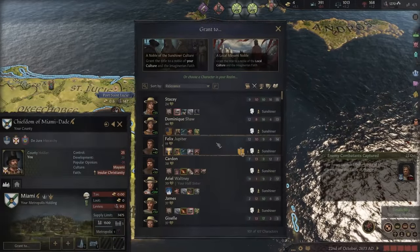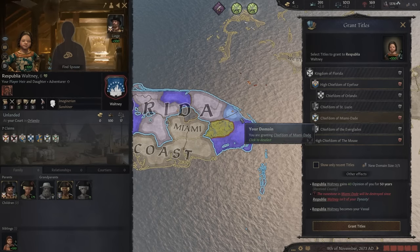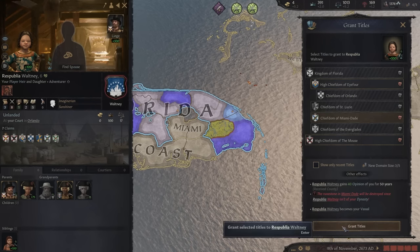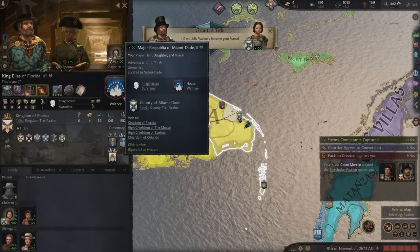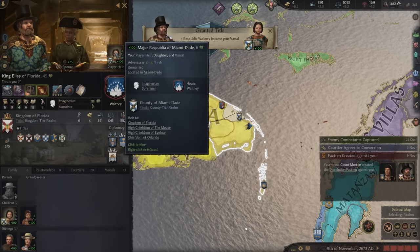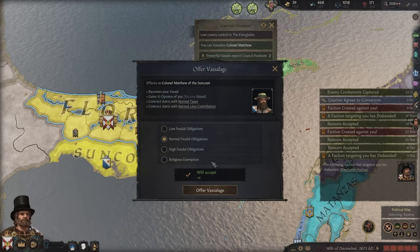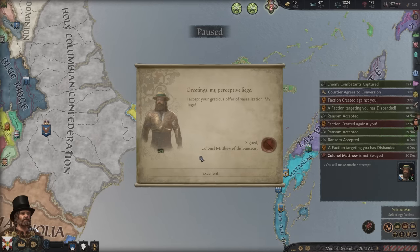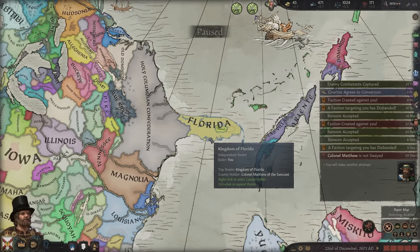I'm going to give Respublia Miami in the hope that she'll actually pick up a different government form. She's still my heir, which means I will become feudal. And check it out - you can vassalize Colonel Matthew. Working with him ultimately absolutely paid off. I don't know where fabulous Ali went, but I'll take it. Florida is just a rump state, but we're getting there. We're looking pretty good.